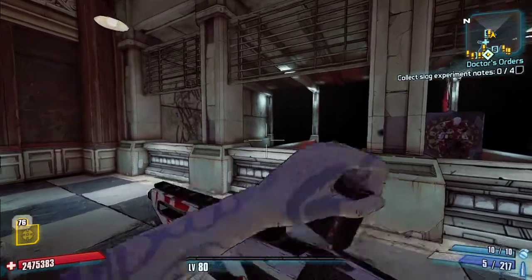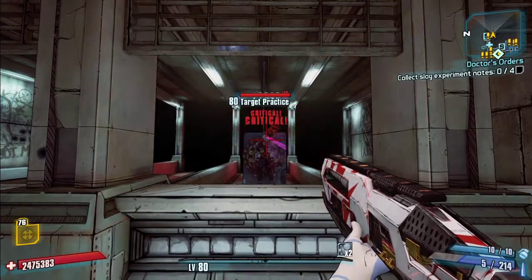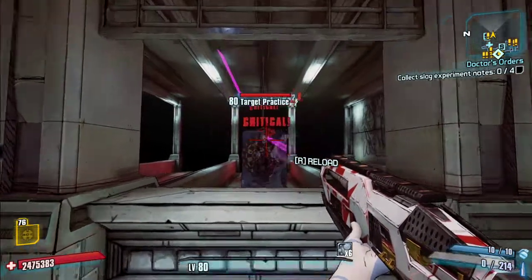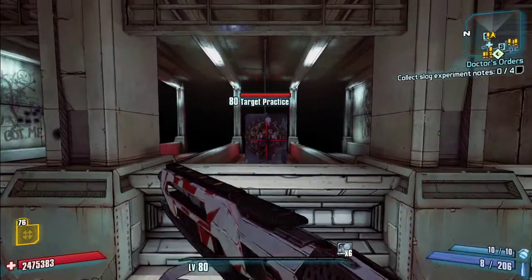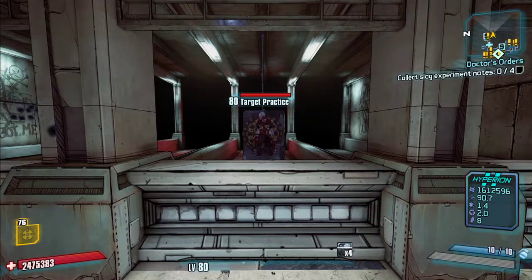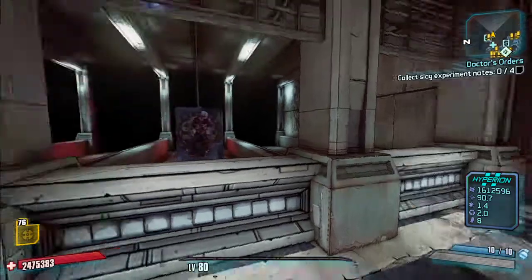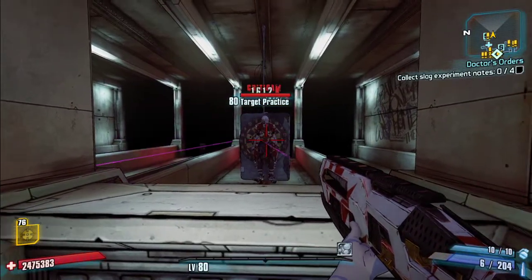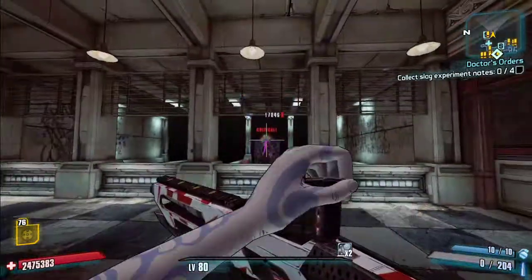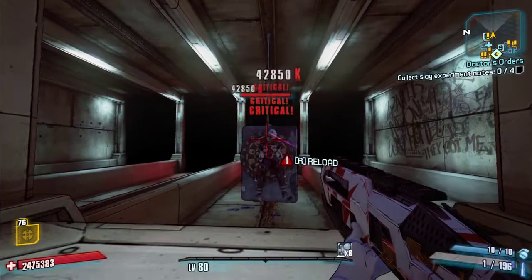It fires E-tech laser projectiles. You see 1,773 damage, and when you score a crit you get a stacking effect — three stacks right there. That stacking effect increases your crit by quite a bit but decreases your base damage. With one stack, base damage drops to 1,108. Scoring crits gives you a stack; each stack increases your crit but decreases your base damage.